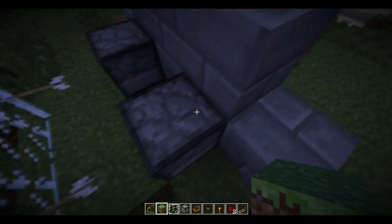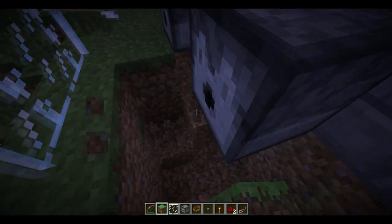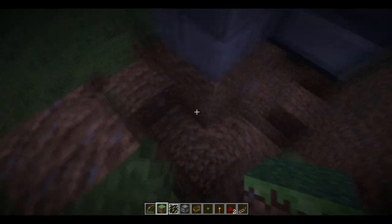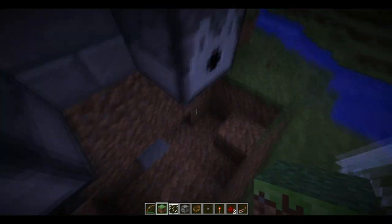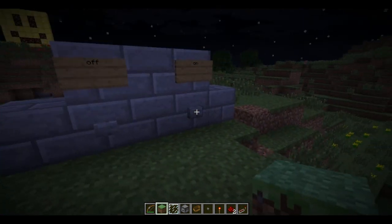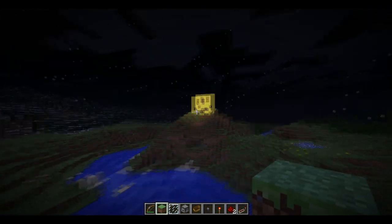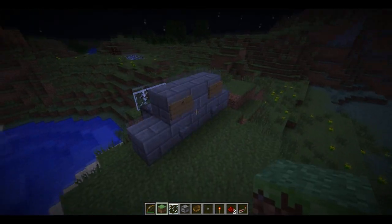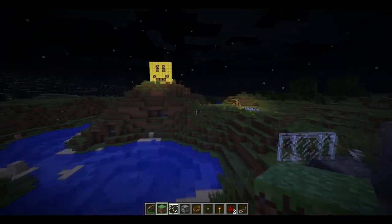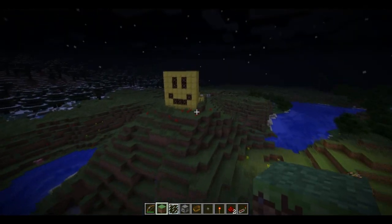As you can see back here, there is no redstone. None — none underneath here. You can dig all around you want, you're not going to find anything. When you hit this, it shoots out an arrow and it hits a glass pane, which then activates the thing, which turns it on and off. That one missed — there we go. Off.